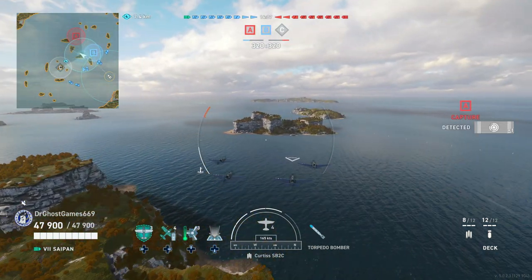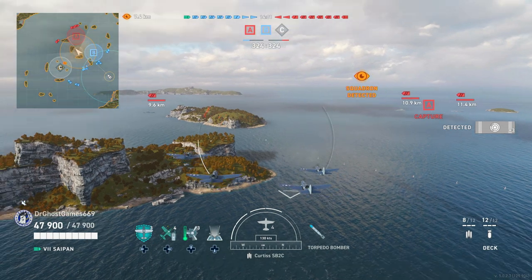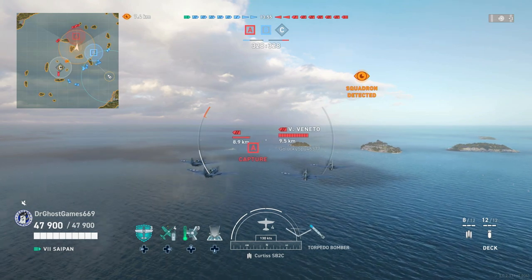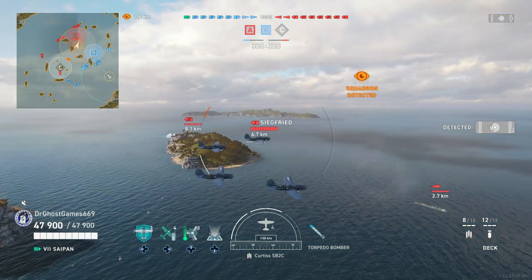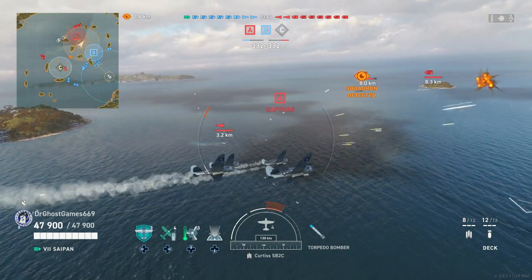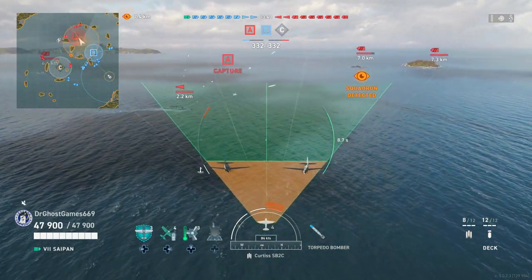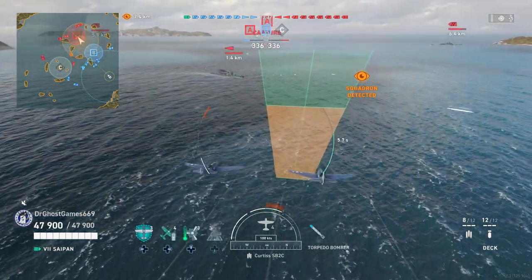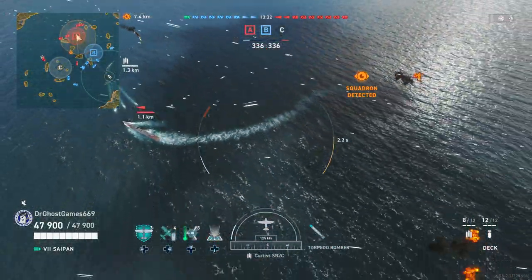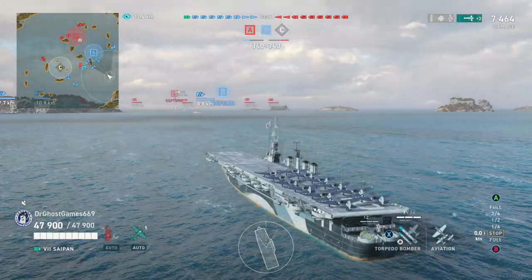We're going to move right up the middle. Massachusetts has been spotted — we want to stay a little far from him because he's got decent AA. Bismarck spotted, Veneto spotted — that's a disgusting AA bubble so we won't get too close. But we get close enough to spot the Akizuki. Right off the bat, we're going to launch our first attack. We lead a little with our torpedo planes, and the Akizuki is turning in a bit, so we drop a little early and pray. Yes — we get two torpedo hits, and that's half of the Akizuki's health gone. Beautiful.